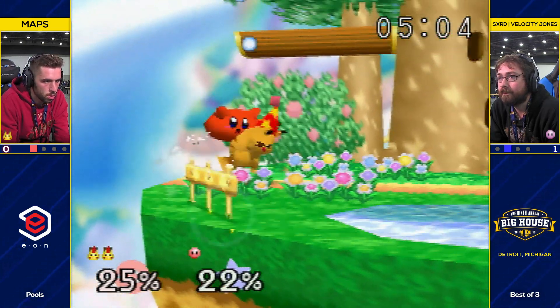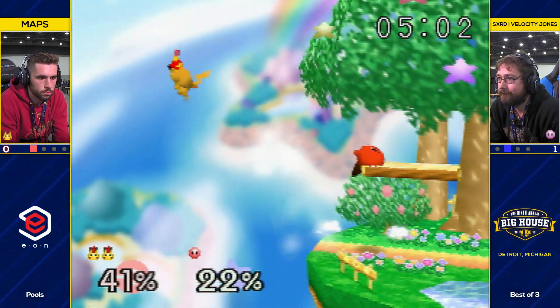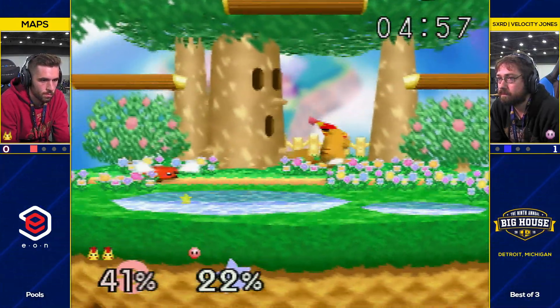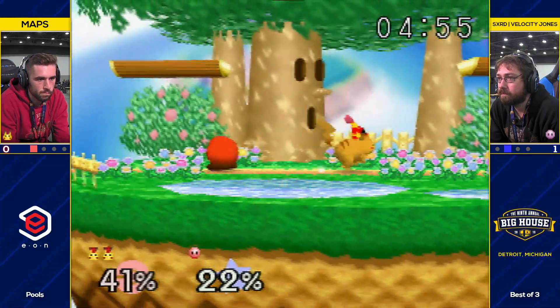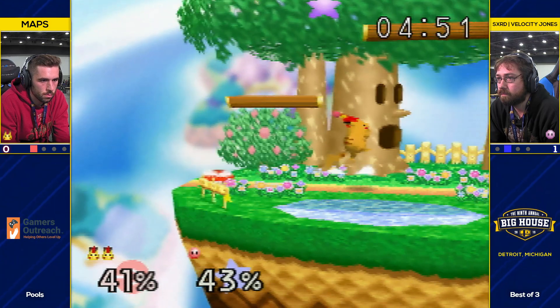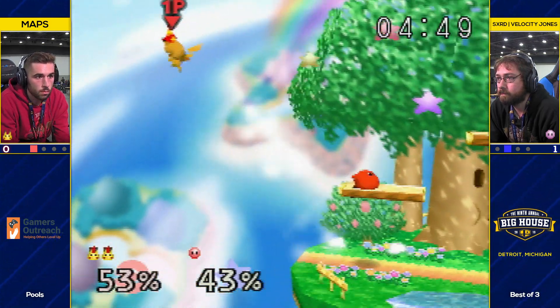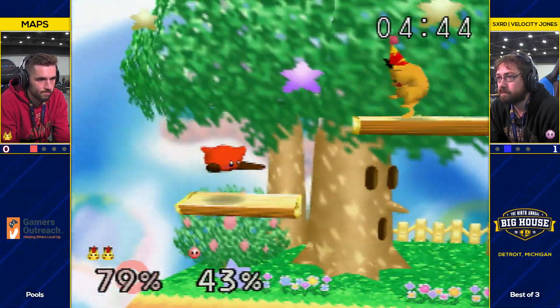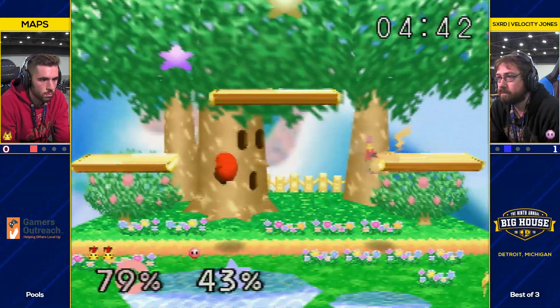Just get the ledge. Like, that needs to be your main focus — just get the ledge. Because if you're out there trading with these attacks, you don't have any jumps anymore. And you're sticking yourself out there a lot when you're doing fair, making it even easier to trade, let alone get hit. You watch a Kirby like Fukuro — he just finds a way to make it to the ledge. You get five freaking jumps back. Just grab the ledge.